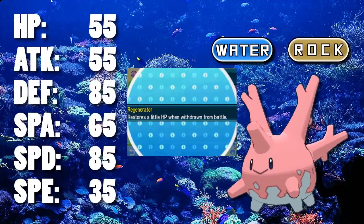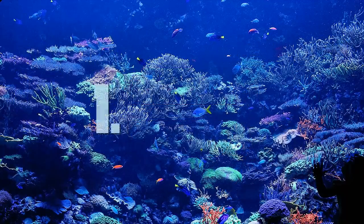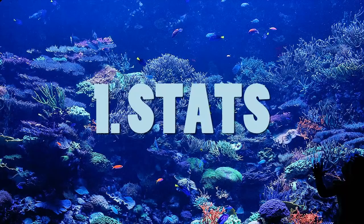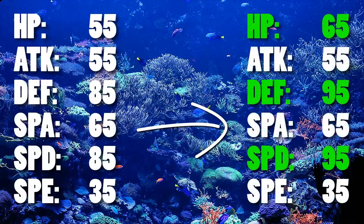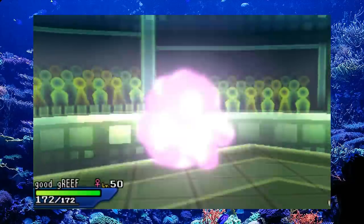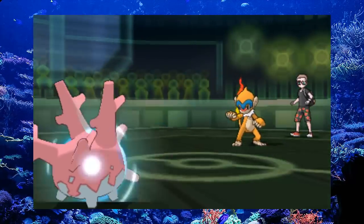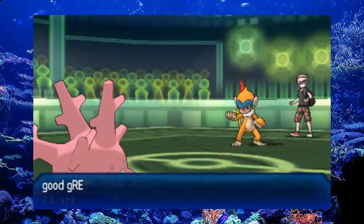Corsola's lackluster stats relegated it to being virtually unused. Some people used it as a Stealth Rocker and a pivot, but the bulky sets were usually not quite bulky enough. Now we get to the buffs. The first one is a stat buff — a pretty impressive one. It gets plus 10 in its HP stat, its defense stat, and its special defense stat. Three stats buffed is really nice and that's definitely going to help out with its overall bulk. If you run a physically defensive Corsola, its special defense will also be better because of the HP buff and the special defense buff.